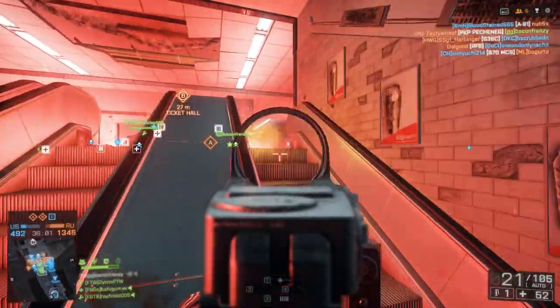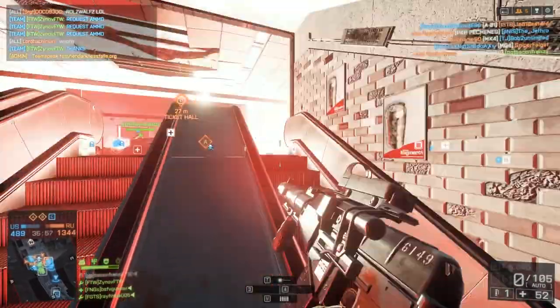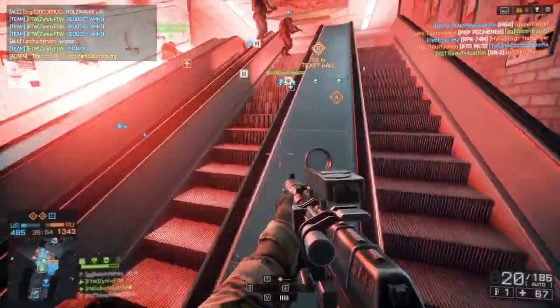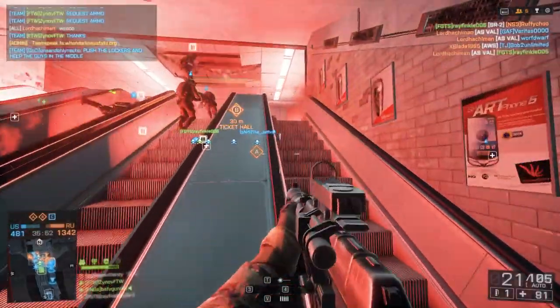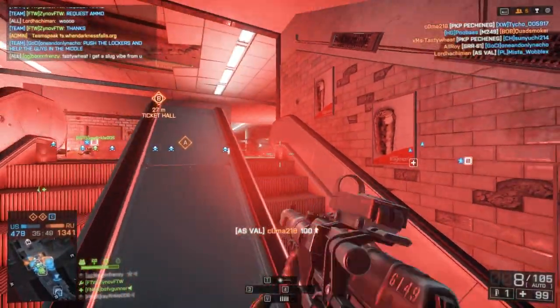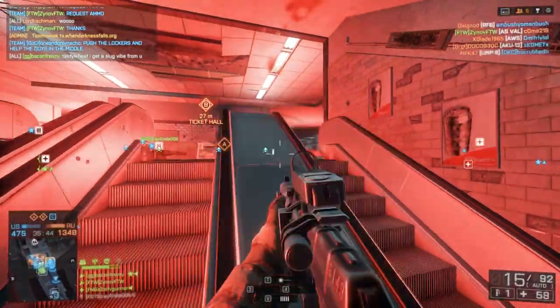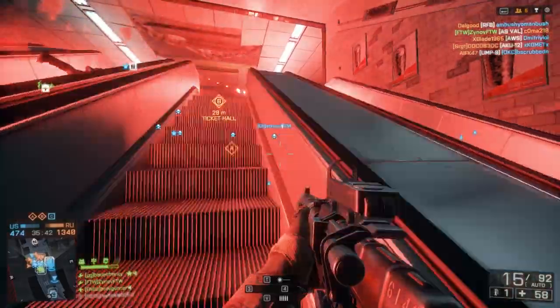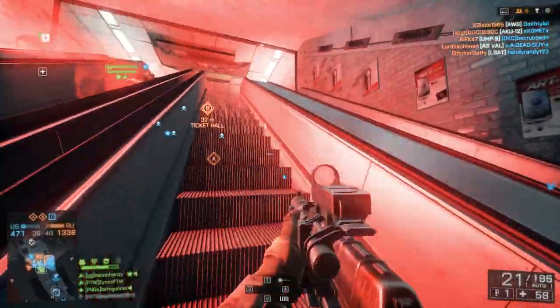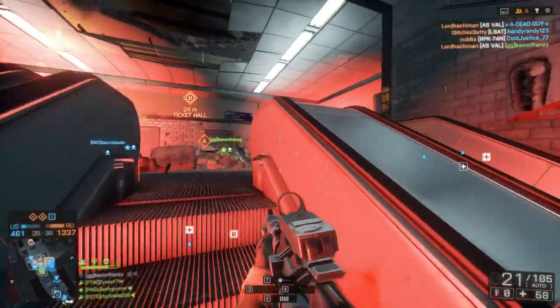To unlock the SIG MPX PDW in Dragon's Teeth, you need to complete the Not the Weakest Link assignment. To do so, you need to obtain 2 PDW ribbons, form a new link in Chainlink 10 times, and follow 10 squad orders. This assignment requires a bit of teamwork to complete, but is fairly simple to do. As for Chainlink, I'll be going over what that game mode is later on in today's video, so make sure to stick around.